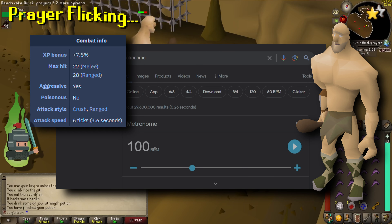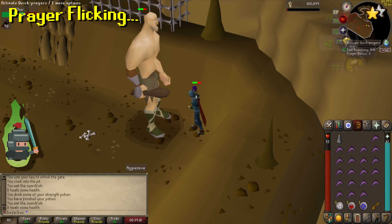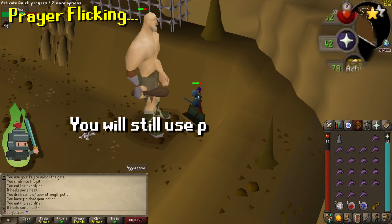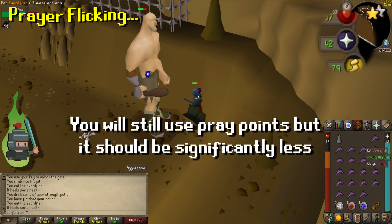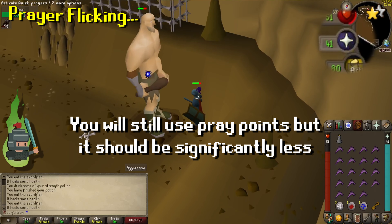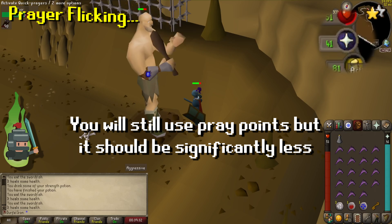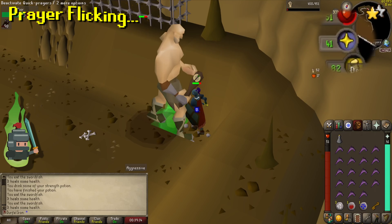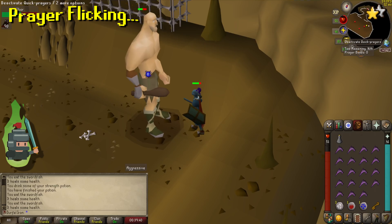To help get my timings right, I use an online metronome. If you just search for metronome on Google, you can get that and set it to 100 beats per minute, which is roughly aligned to the game's clock. Since Obor has an attack speed of 6, this means he generally attacks on the sixth tick. I align that and tune the metronome so you can hear it. I then basically click prayer on at the fourth or fifth tick and turn it off again on the sixth or just after. This preserves my prayer and allows me to have all the benefit while not actually consuming prayer points. To do this, you will need to know the attack speed and frequency of your enemy.